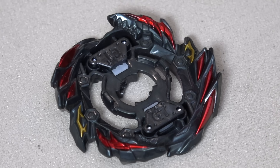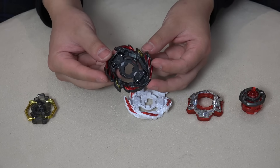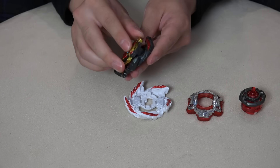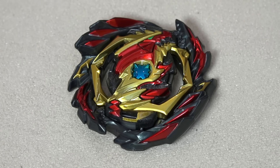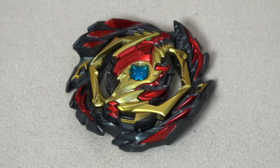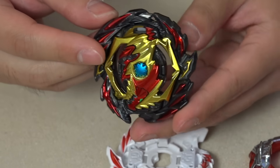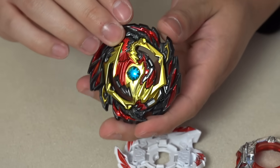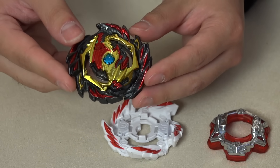The gachi chip looks really good overall. Moving on to the Venom base — this is the main base you'll be using, hence the name Venom Diablos. It's the right spinning base in dark black with red accents, and it complements the gachi chip really well. Without any stickers it already looks amazing. It has a bunch of big wings with smaller ones in between, so it looks pretty aggressive. It's a balance type bay, so I'd expect some decent attack power, maybe some barrage attacks from those smaller wings.